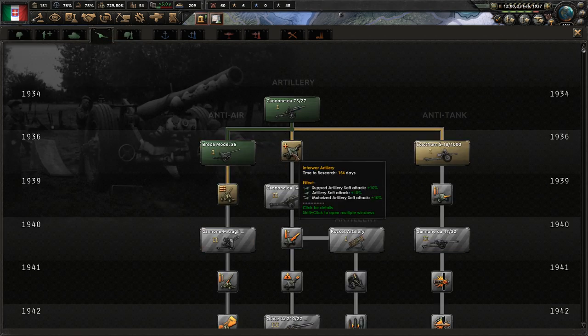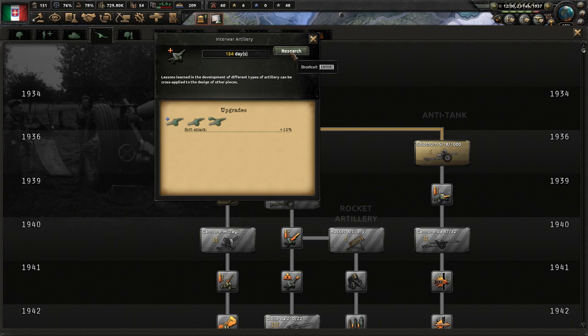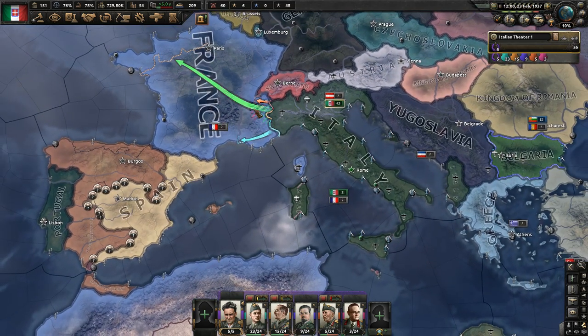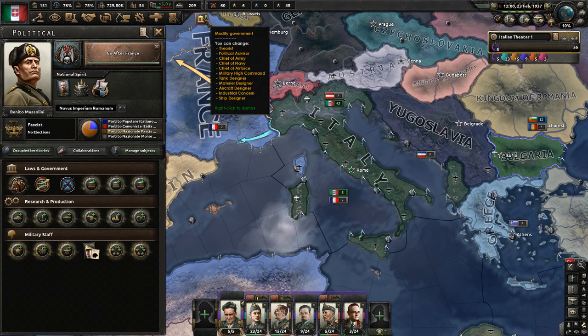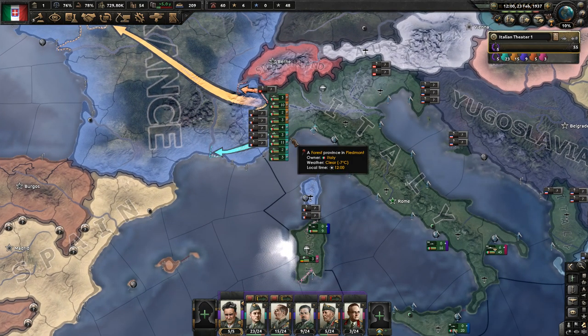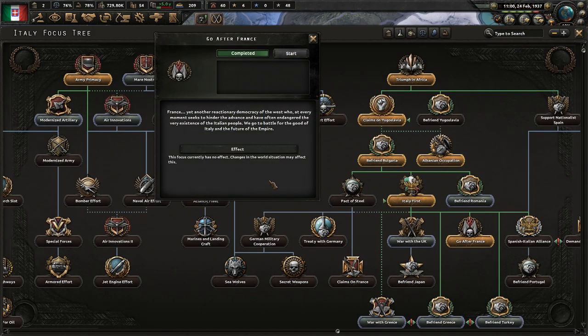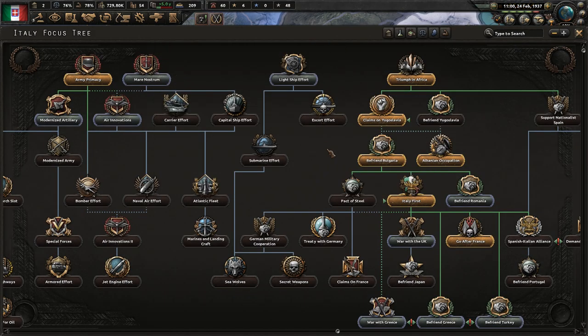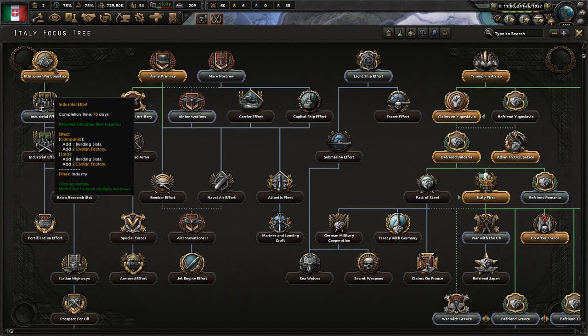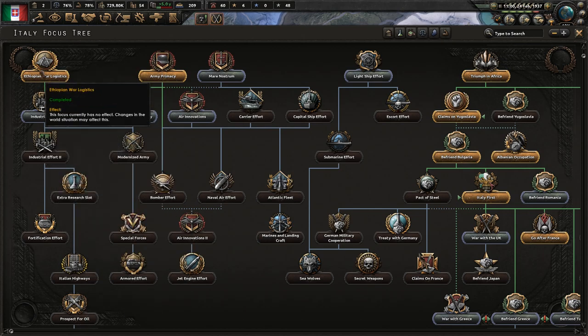I want to go for interwar artillery. A lot of you are construction guys, but think of it this way: after we take out France, we're going to have a lot of civilian factories, and that will improve our construction greatly. So now you can ignore the right side of the focus tree and just go over here to the left — you're going to go right down here.